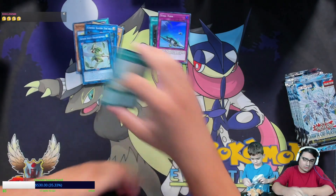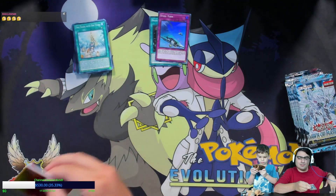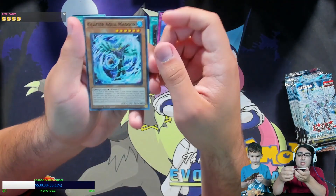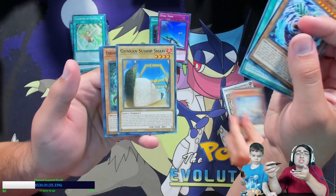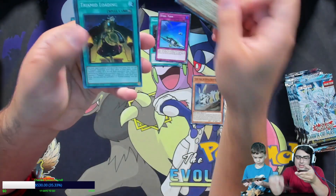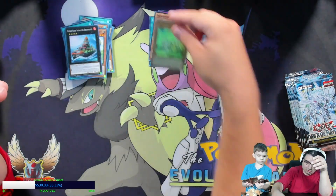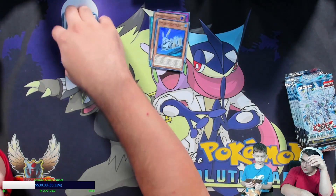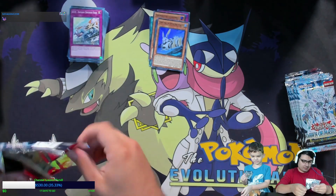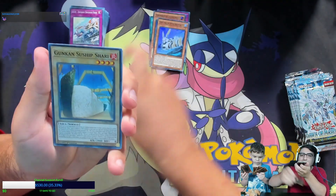There's some older support in this set too. We got the Gusto support, which is a pretty old Yu-Gi-Oh deck — I believe that deck is as old as the 5Ds era. Personally, I did not start playing Yu-Gi-Oh until the beginning of the pendulum era. We have Sushi Warships in this set, which is awesome, and Dino Wrestlers as a super rare, the Tri-Mid Loading, the Margin Trading, and the Gunkin Suit Ship.